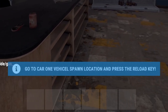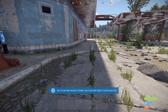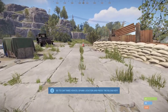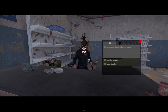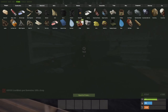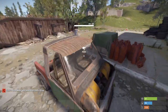Now that we have our NPC, we're prompted with some instructions. Go to car one vehicle spawn location and press the reload key. Let's find a spot for our first car. Press the reload key here. Reload and one more. We're finished. Now if we speak with Phil, go ahead and buy ourselves a car. We don't have enough scrap — let's change that. Get our resources, give ourselves enough scrap. And let's go see our car. There it is. Our first car.